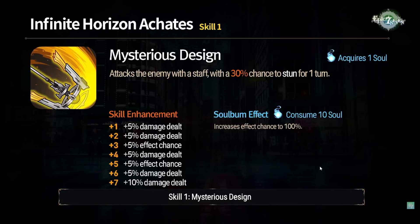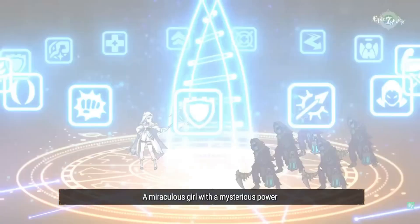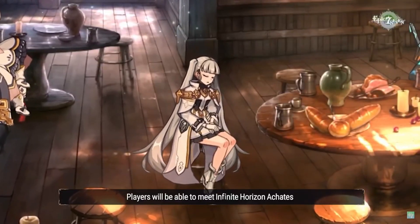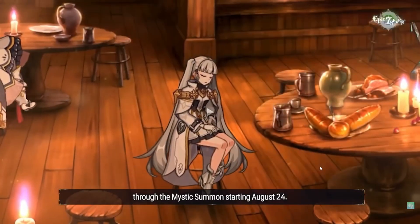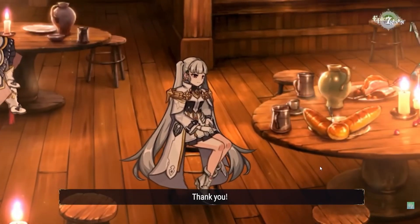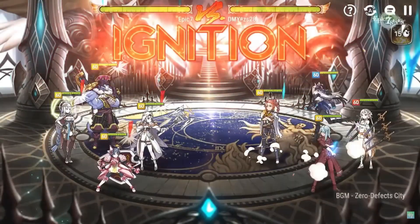Her S1 is a single-target attack with a chance to stun. You can soul burn it for 10 souls to increase the effect chance to 100%. Nothing too crazy. This unit looks pretty fun to use. She'll be available from the 24th in the mystic summon rotation — we'll talk about whether that rotation is worth pulling for when it gets closer.